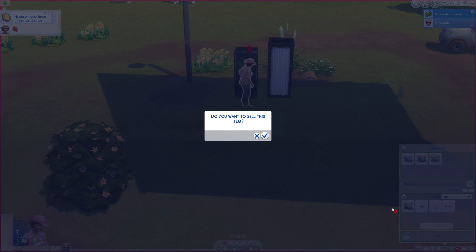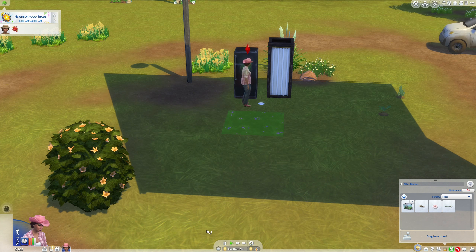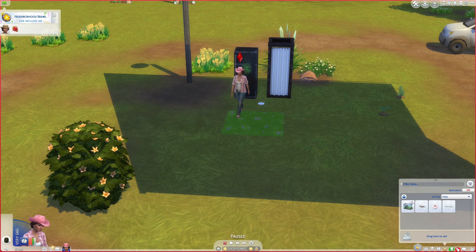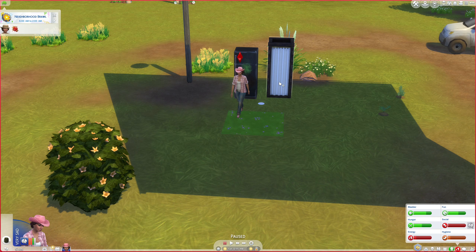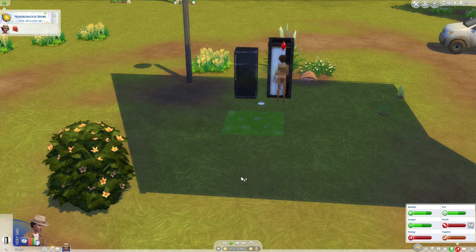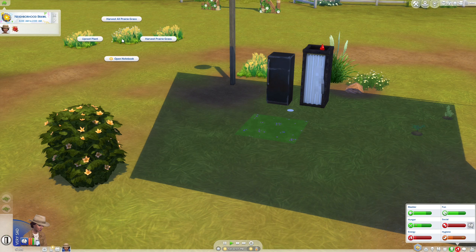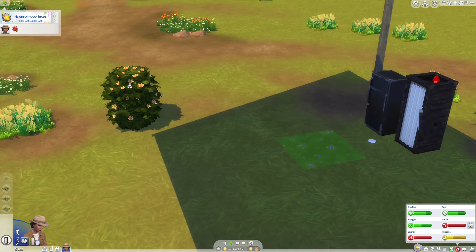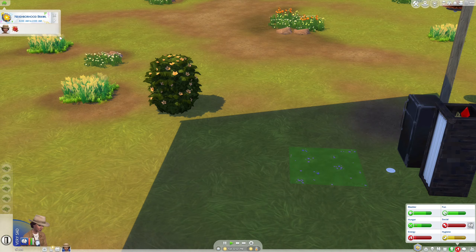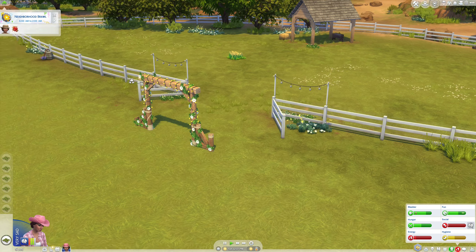Now the horse is next. She's very sad, lonely, tired, and dirty. Did you shower? And her social is really bad, but her fun is fairly good since she likes fishing. I'm going to have her harvest all this prairie grass before we go. And I think we're gonna save the grass in case we manage to get a horse — because if she has a horse she can talk to the horse, and I think that should get her social up.